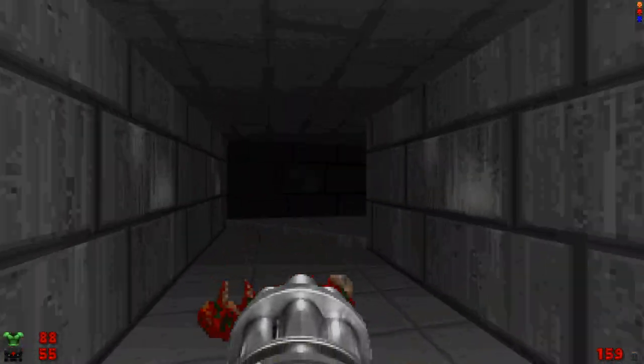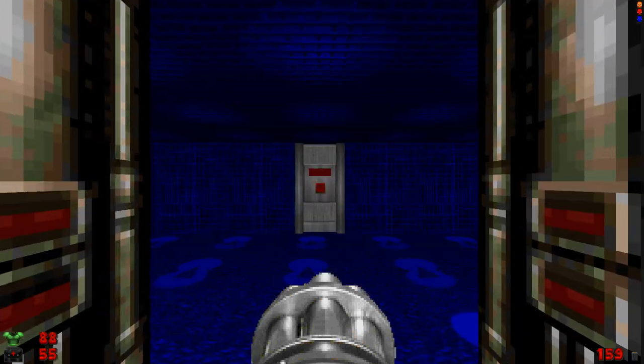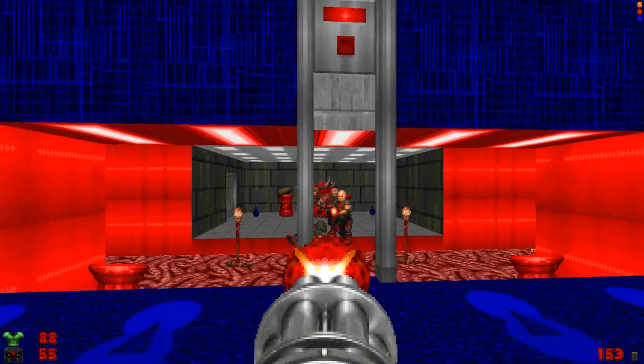As Peterson himself put it in the official Doom Survivor strategies and secrets: it looks like an exit, it smells like an exit, but it's not really an exit.